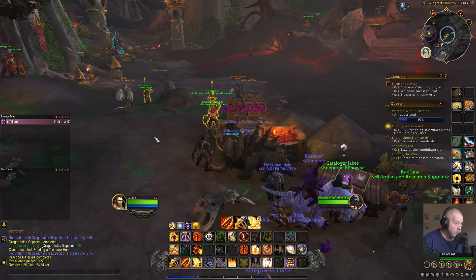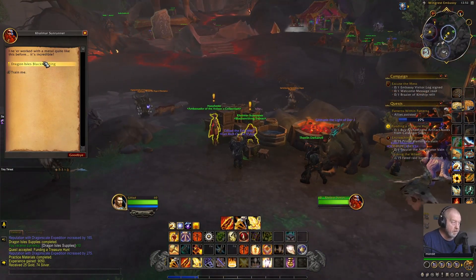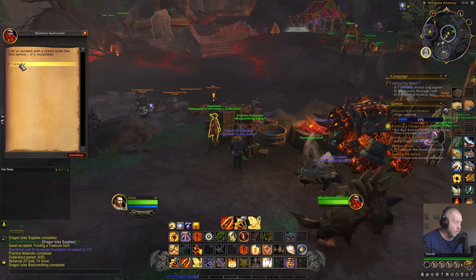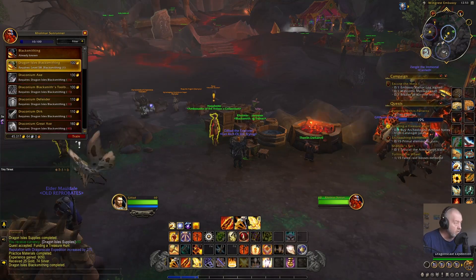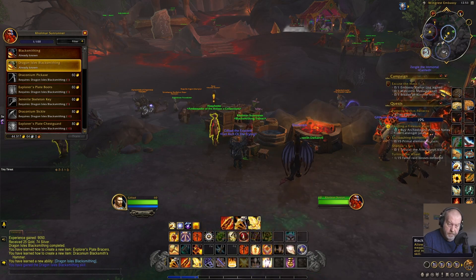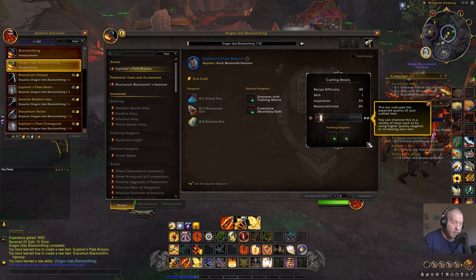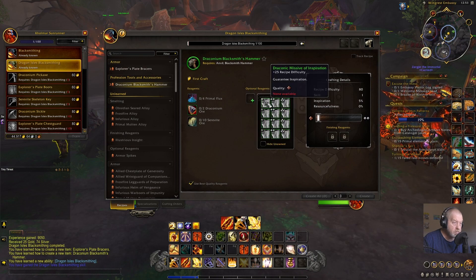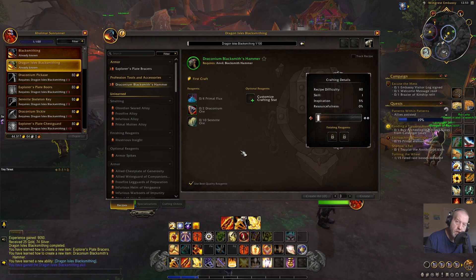There's the blacksmithing trainer — 'Attention: Dragon Isles Blacksmithing.' I'll train for 100 gold — Dragon Isles Blacksmithing. New recipes and stuff now. This is definitely something I'll have to look into more because it looks so much more involved, but probably easier to do than ever before. Look — crafting details are popping up: expected quality, finishing reagents. There's my blacksmith hammer. Oh wow — inspiration, speed, multi-craft. This looks pretty cool, we'll have to look into that.